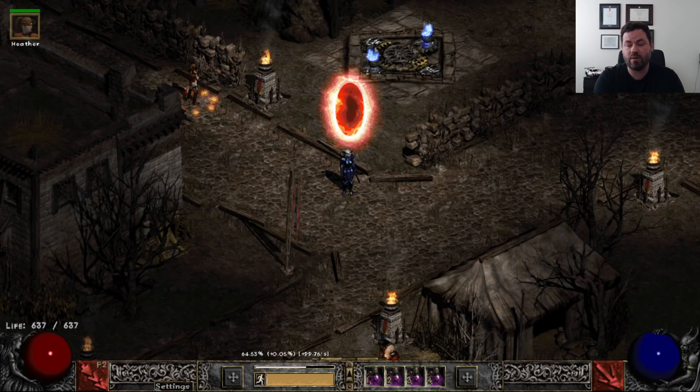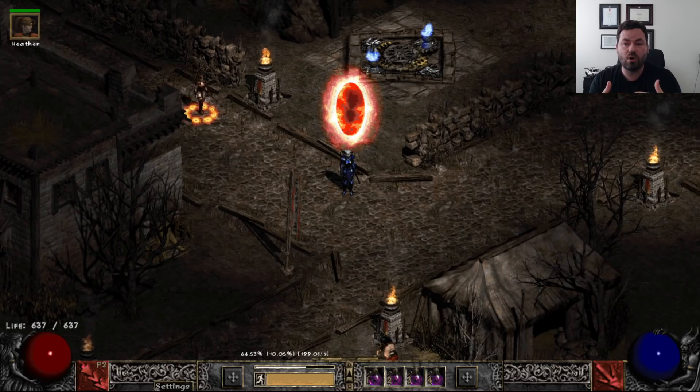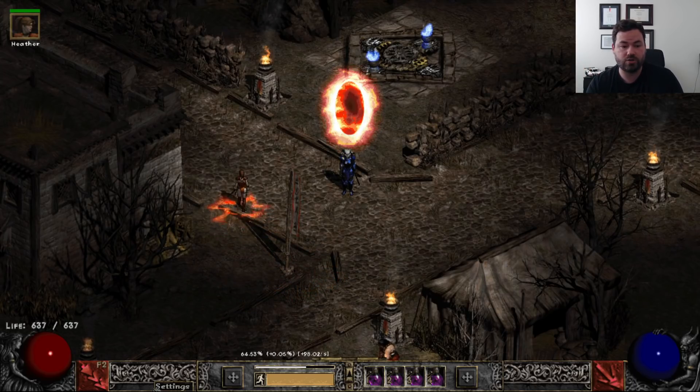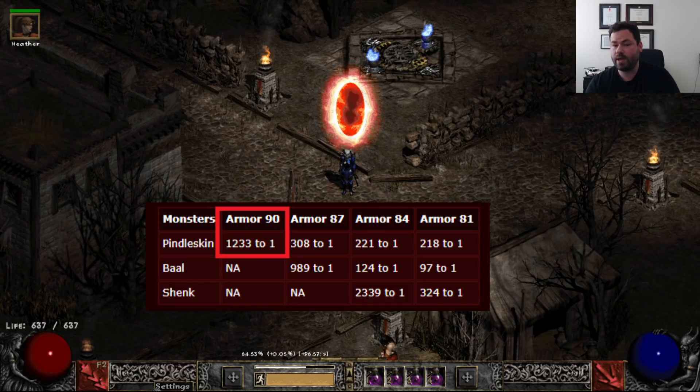Just because a monster has a maximum treasure class available to drop does not mean it's guaranteed to drop that. In fact, the higher the treasure class, the less likely it is to drop that treasure class. Let's use the example of treasure class 90 — you can see Pindleskin can drop treasure class 90, but the odds are significantly lower than dropping 87, 84, or 81. This is how it works for all monsters: their highest treasure class is the least likely to drop.